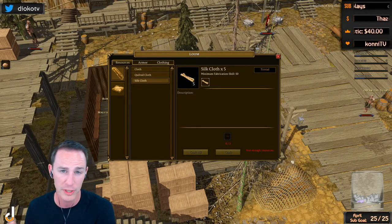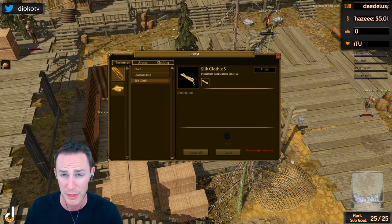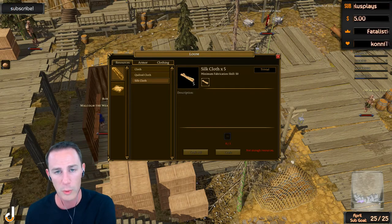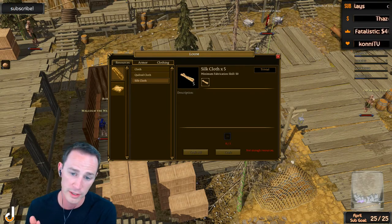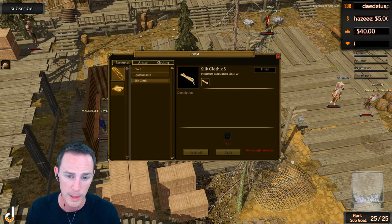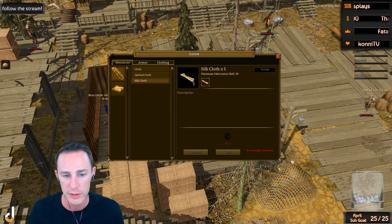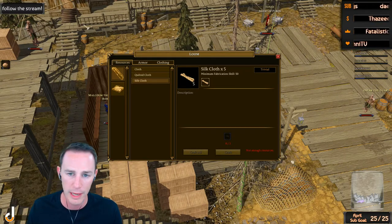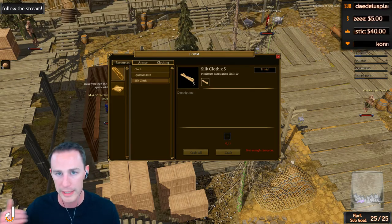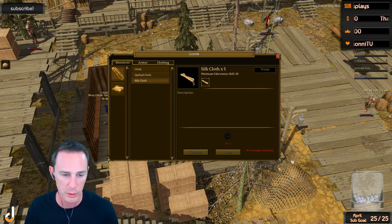From 22 to about 35 skill, you're going to move into making cloth linen helms, which are about three cloth apiece. You're also going to mix in some skill gain from quilted cloth made from fluffy cotton at 25 skill. However, if you want to actually use the quilted cloth later, wait until your skill gets a little bit higher — around 32 to 34 — so you're actually making the quilted cloth instead of just gaining skill.